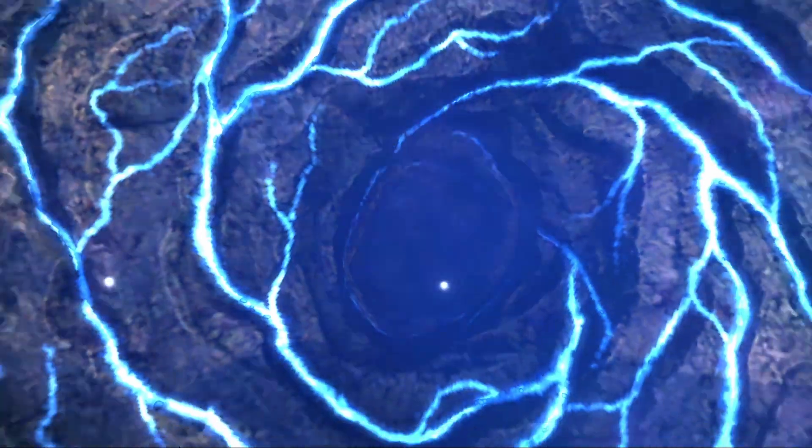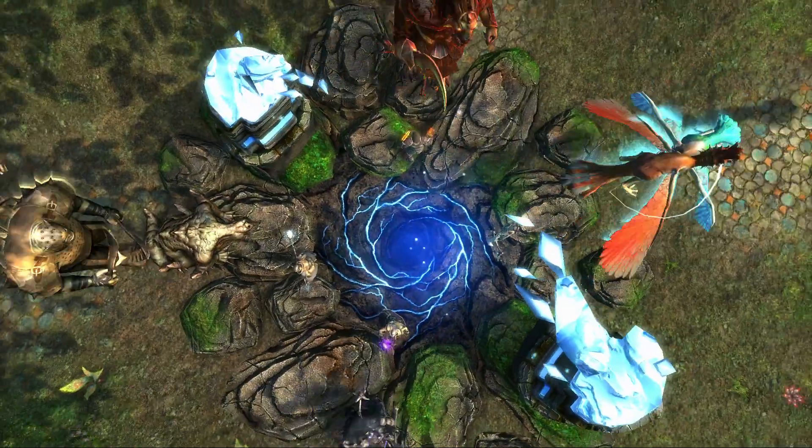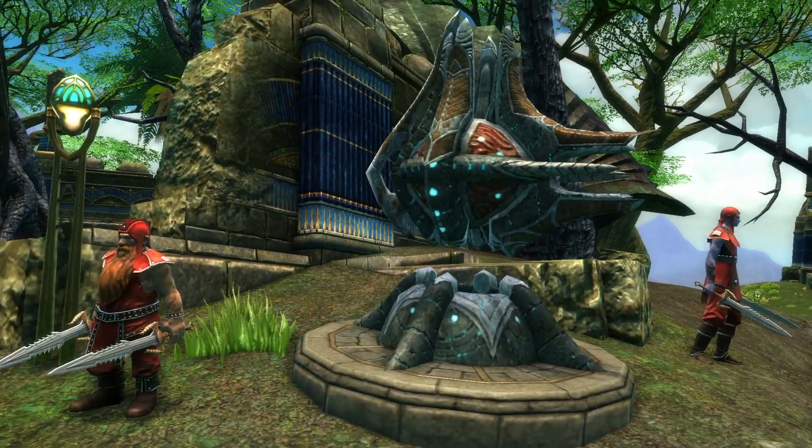The Source Wells represent a line to the heart of Telara. Players will have to defend the Source Wells from the planes. They allow you to upgrade the defenses in the area around them, and they're the places where you're going to be able to get most of your quests.